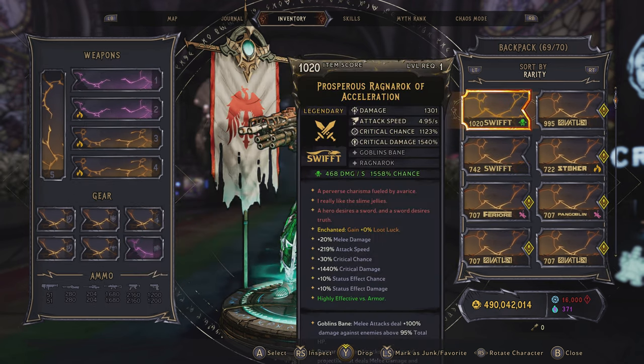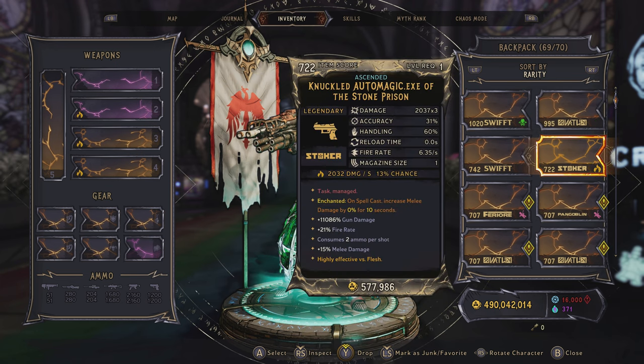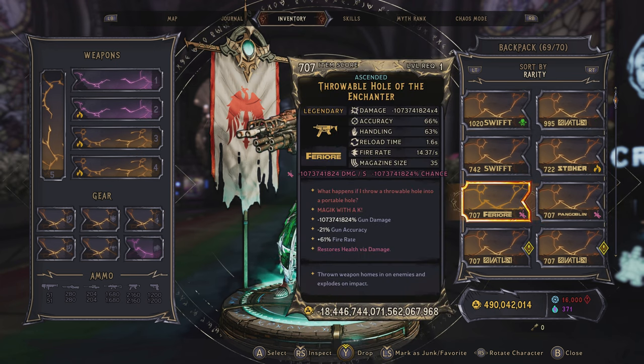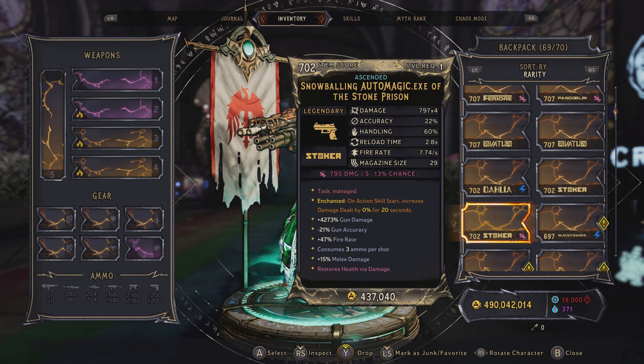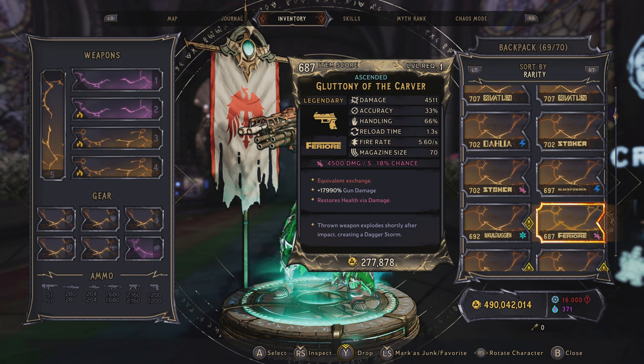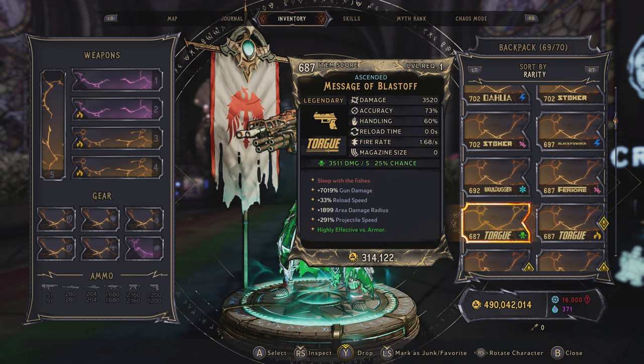What you guys are looking at right now are the items for this package for this weekend. Total fun to be had, tons of items, powerful full sets. If you guys pick up this package you guys will have total amounts of fun and chaos in Tiny Tina Wonderlands.